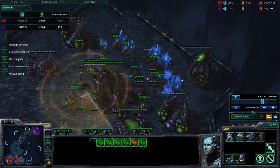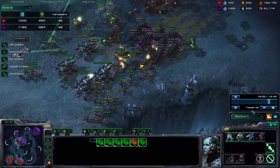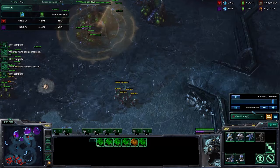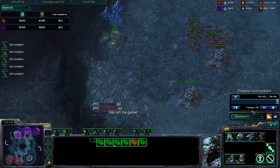The baneling bust sets Zerg so far behind if it doesn't work. The standard TVZ is marine, tanks, medivacs, and upgrades. Sometimes put turrets against mutalisks or infestors, since infestors can burrow and that's really annoying. You don't need multi-pronged attacks or drops — just solid straight pushes. You can bring SCVs to build fortifications like bunkers, offensive turrets, and sensor towers, but that's advanced stuff. In reality, you should probably just win after the baneling bust fails — just wait a little, build up more stuff, and go kill him. That was the unscouted version of the baneling bust.